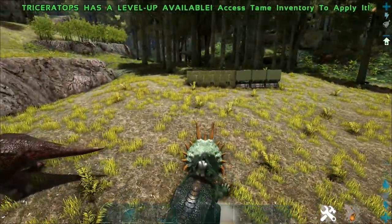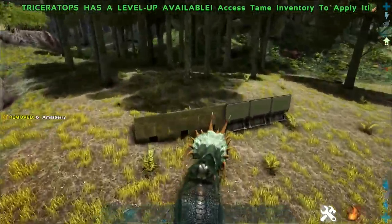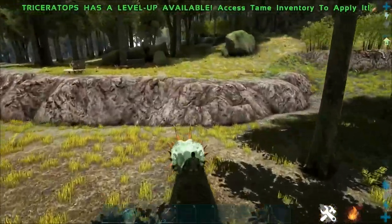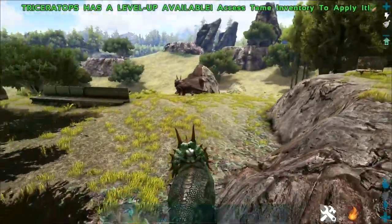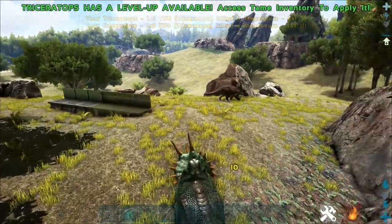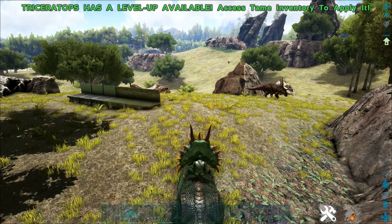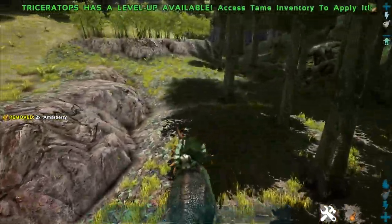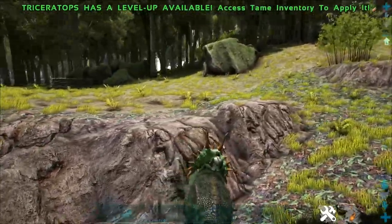Since there's no effect on stone, I don't think there'll be an effect on metal or tek either — and indeed, no effect. But pretty awesome. There is also a rivalry buff given to the creature when near large carnivores: it increases damage output, decreases damage taken, and increases health by 10 percent.